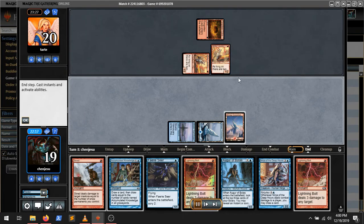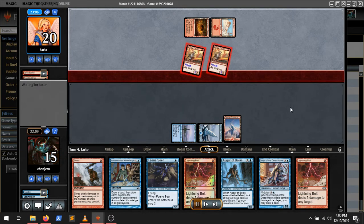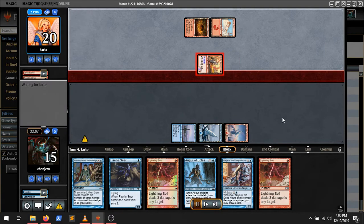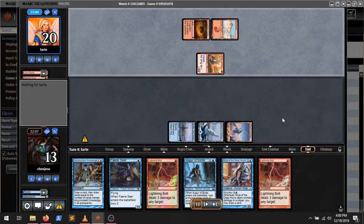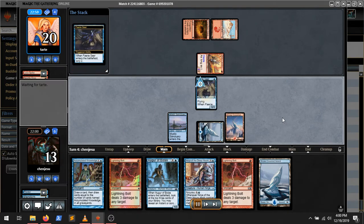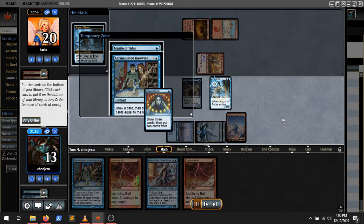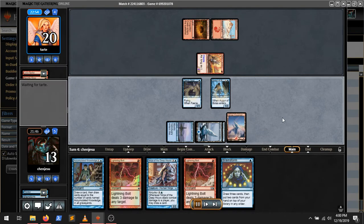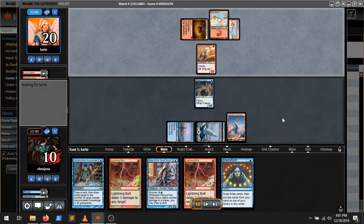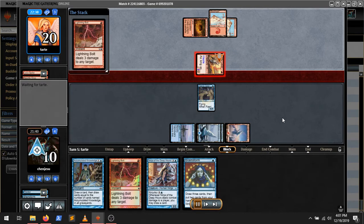We're just going to bolt one of these guys now. We've got three removal spells in our hand. They get their Gitu Lava Runners online, so we just bolt one. Obviously if they played a Thermo Alchemist there, we probably still would have just bolted a Lava Runner and then bolted the Thermo Alchemist next turn. We get another Brainstorm. Accumulated Knowledge is a good card, but it's a little bit slow. And they do Searing Blaze our Augur, so we spend another one of our bolts killing their guy.